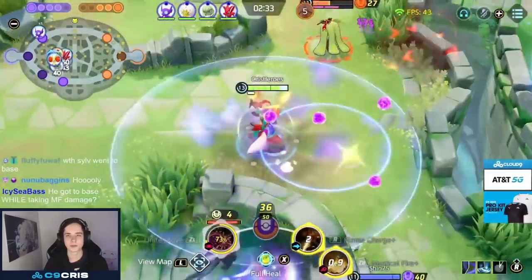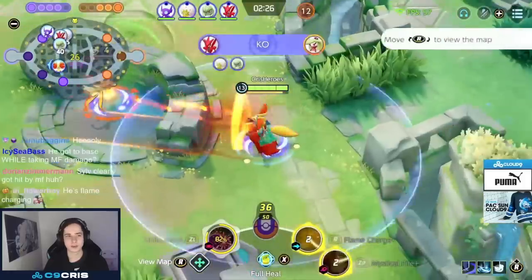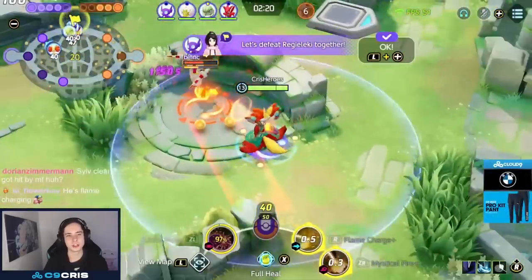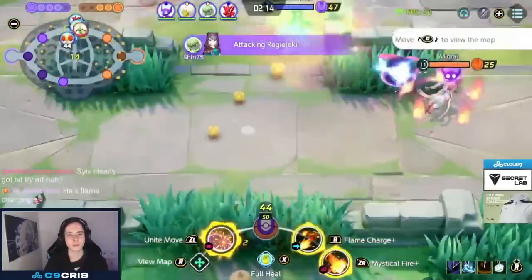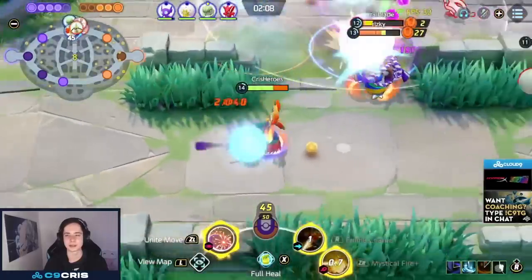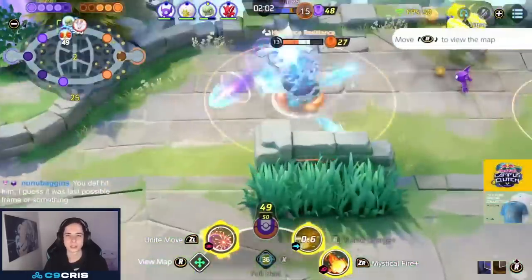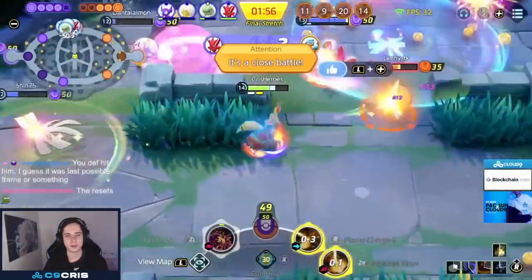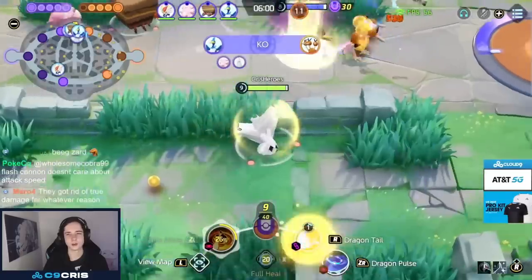With full cooldown reduction we can permanently Mystic Fire and Flame Charge and opponents literally cannot get away. For battle item I'm currently running Full Heal, though Eject Button also works since we jump in aggressively similarly to Glaceon. Eject Button helps if we get stunned, but Full Heal protects our Unite Move from being interrupted. Delphox's Unite Move is what makes it so strong in solo queue — it has the lowest cooldown of any Unite Move in the game, so it's practically permanently available, letting you participate in every single team fight.